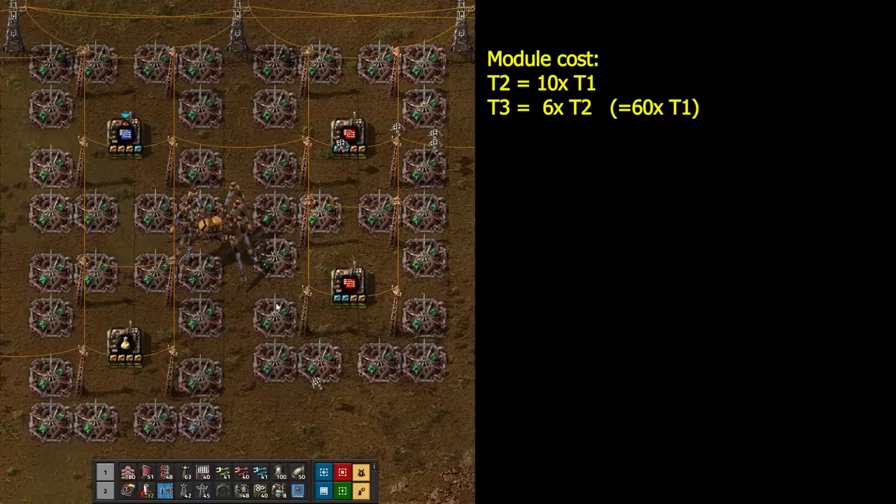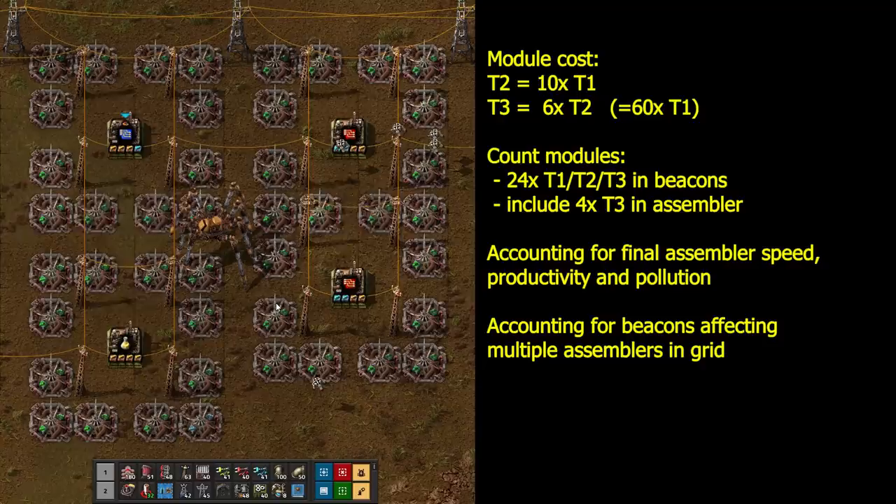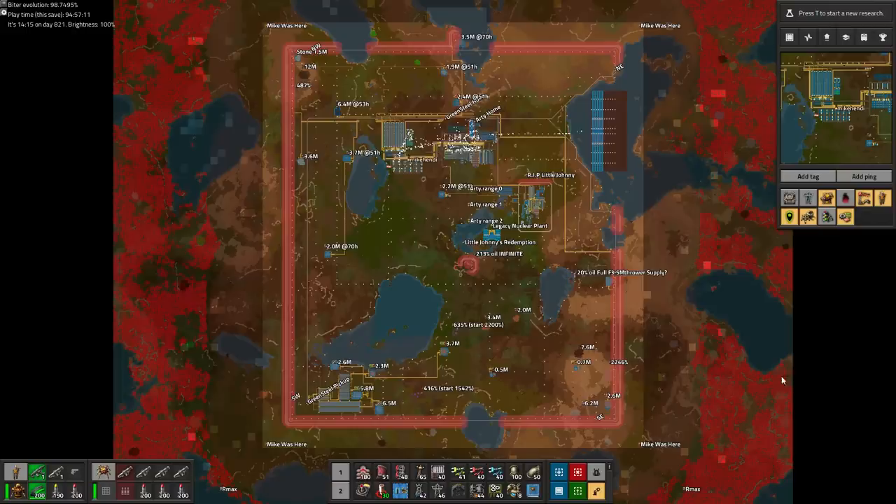Let's simplify all these calculations and put an easy number on the cost of each of these setups. Assuming a tier 2 module is 10 times as expensive as a tier 1, and a tier 3 module is 6 times as expensive as a tier 2, and including the modules in the beacons as well as in the assemblers, and compensating for the different speed penalties and bonuses of each setup, and for beacons shared across multiple assemblers in a grid, here are the approximate final costs of each setup.